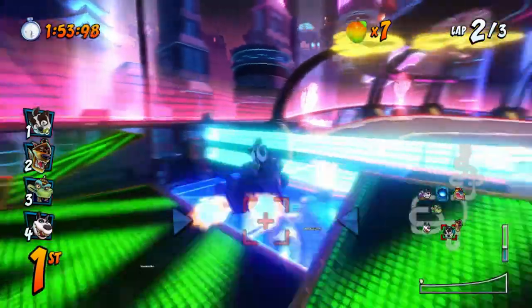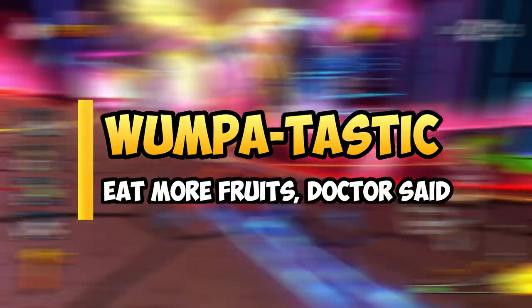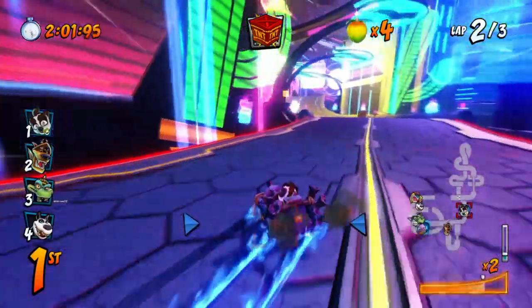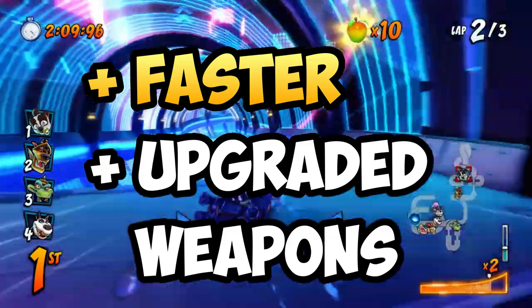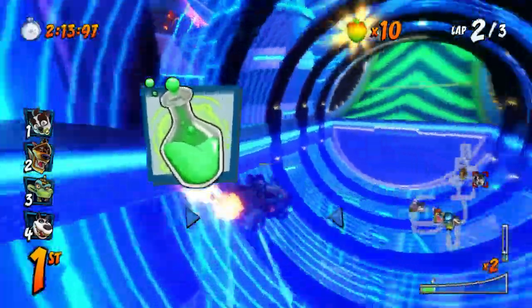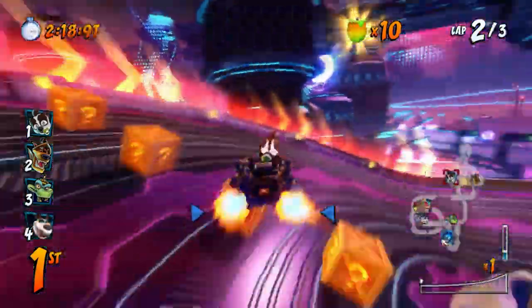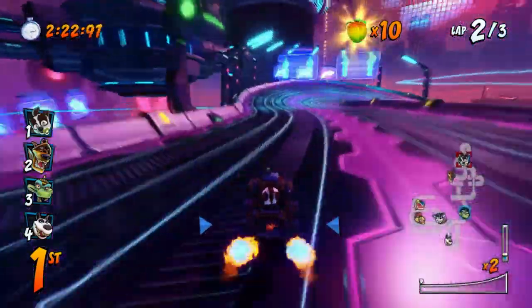Tip number 4 is something everyone should do during races: prioritize collecting 10 Wumpa fruits as fast as you can. This is one of the simplest and most basic things to do, but not everyone is doing it. When you collect 10 Wumpa fruits, your character goes much faster and all your weapons upgrade to a stronger version — for example, green beakers turn into red beakers and TNT crates turn into nitro crates.